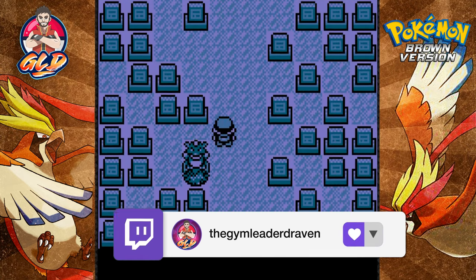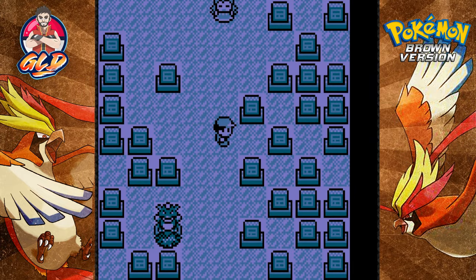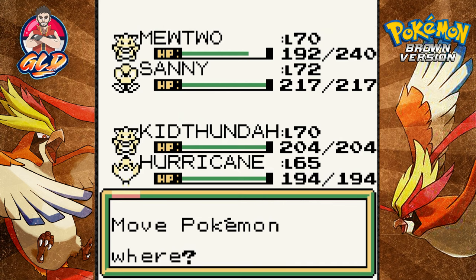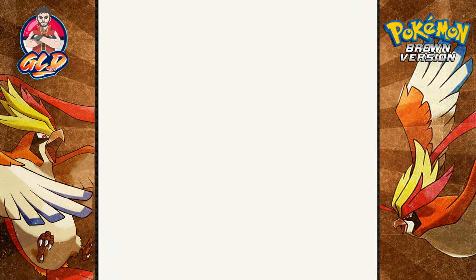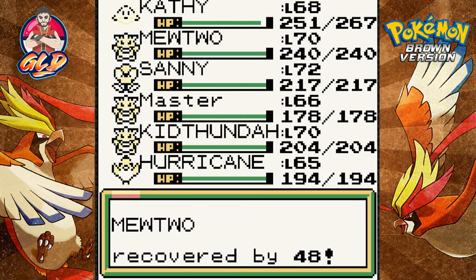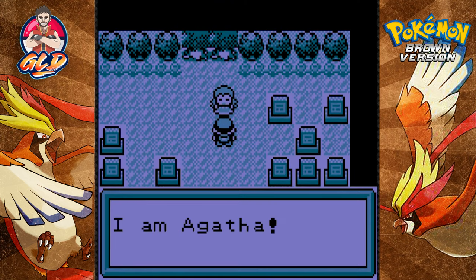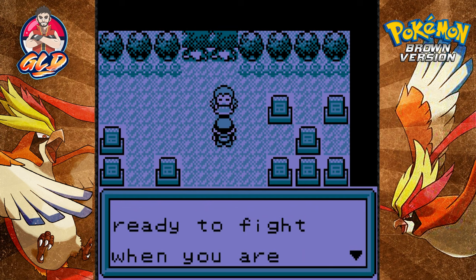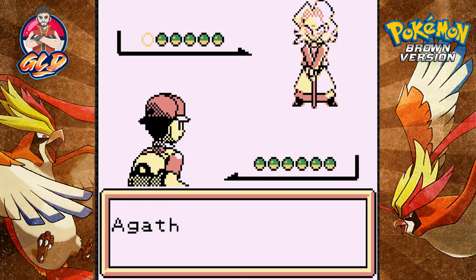By the looks of this, the next Pokemon trainer is a ghost type trainer. Let's go with Kathy and use some of the items we bought to heal up. 'I am Agatha. I was once part of the Pokemon League in Kanto but decided to move on to this place which had more challenges. My Pokemon are ready to fight when you are, child.' So yeah, it's still Agatha.